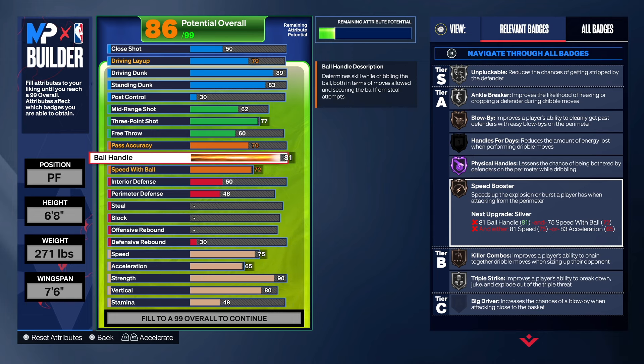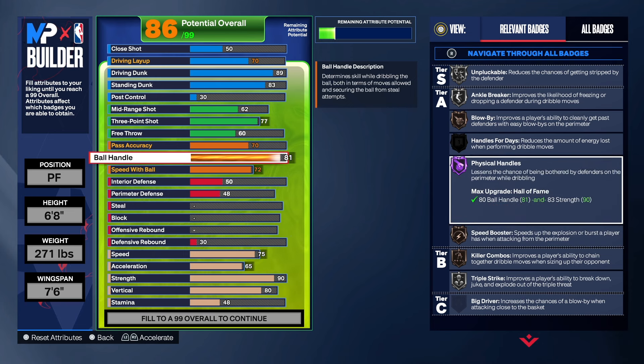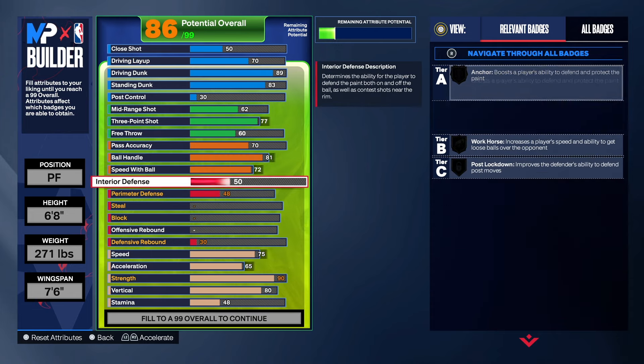Be careful — you can easily change this build to a two-way slasher. If you're messing around in the build you can come across a two-way slasher, a two-way glass cleaner slasher, or a glass cleaner slasher with this blueprint. It's up to you on what you want to do. Given the fact that we've got all that strength and an 80 ball handle, we do get physical handles on Hall of Fame — so that's really, really good. You can really dribble with this build and get to the rim.